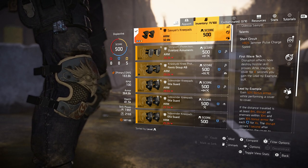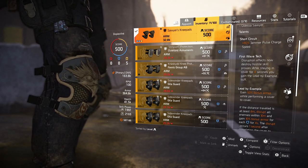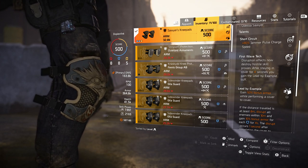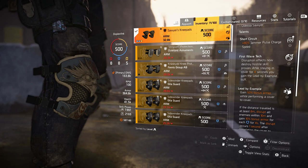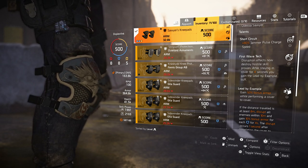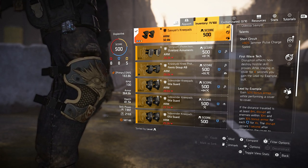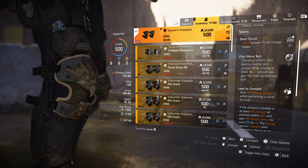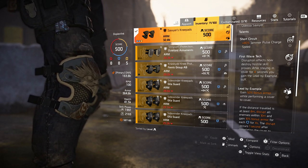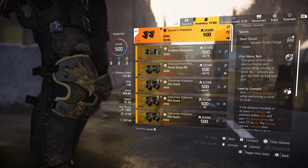The first talent is called Short Circuit, and it gives you plus 80% jammer pulse charge speed. Now the jammer pulse is pretty slow — it takes a few seconds to get that full charge going, which basically increases the radius of your EMP before you can launch it out. But with this, it's a second or less until you get the full charge.